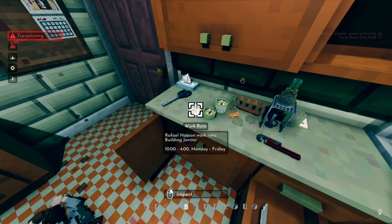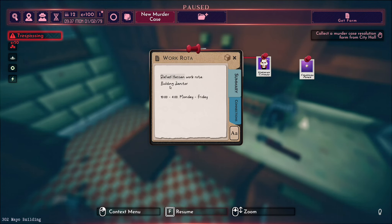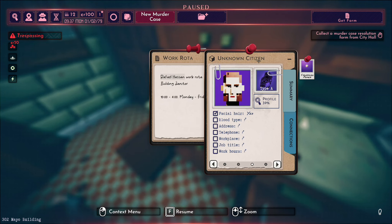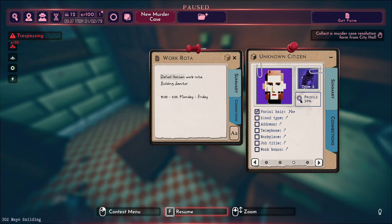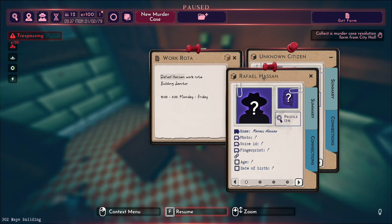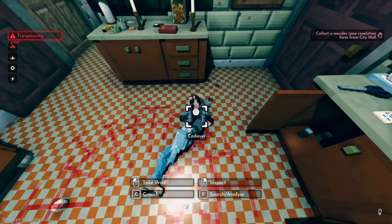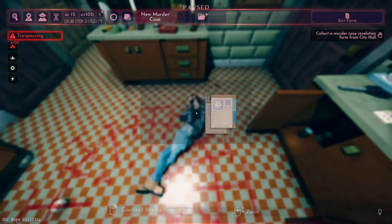Okay, we've got some information here. Their work rotor. Rafael Hassan. So he was a janitor. Is that information on here now? No, it's not. I guess that's because on my file it says unknown citizen and I need the name. So if I click this - there we go. Now we have him, but we just need to link those two together. I don't think there's anything else I can do to the body.